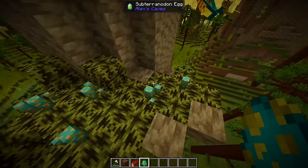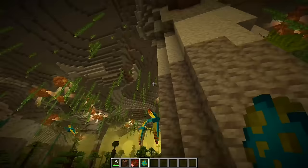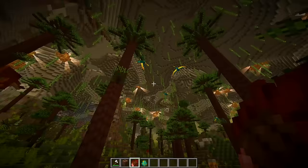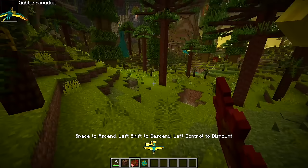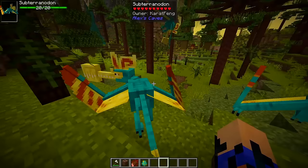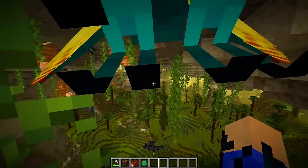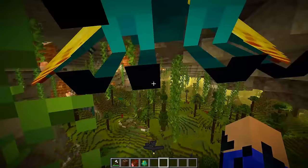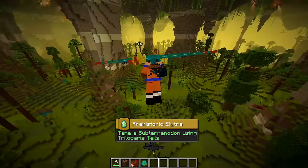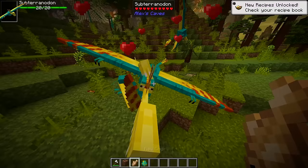The Subteranodon is mostly found flying around, with nests on cliffs, corners, and pillars of the cave. If you destroy their eggs, they will get angry and attack you. They cannot fly forever, so after a certain time they will land, and when landed you can feed them raw Trellocharis to tame them. Tamed dinosaurs can be set to stay, follow, or wander. Right-clicking a tamed Subteranodon lets you fly — they have a flight meter but are basically elytra. They drop nothing and can be bred with raw cod.